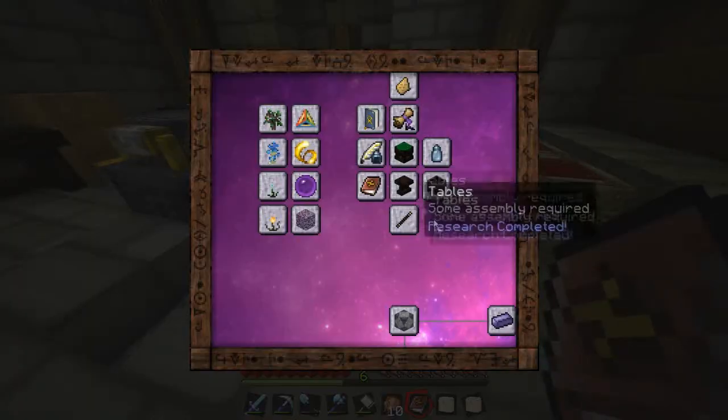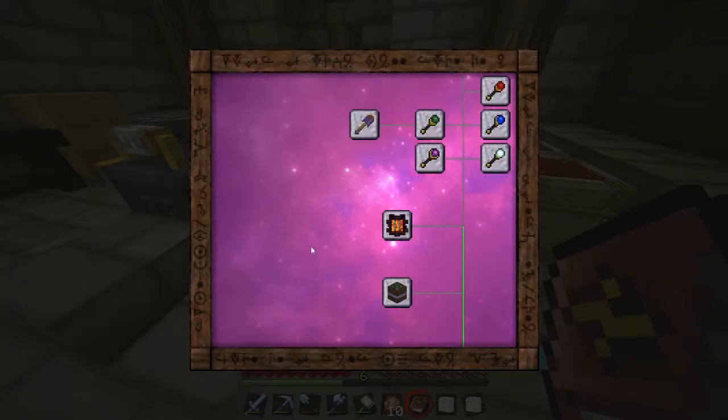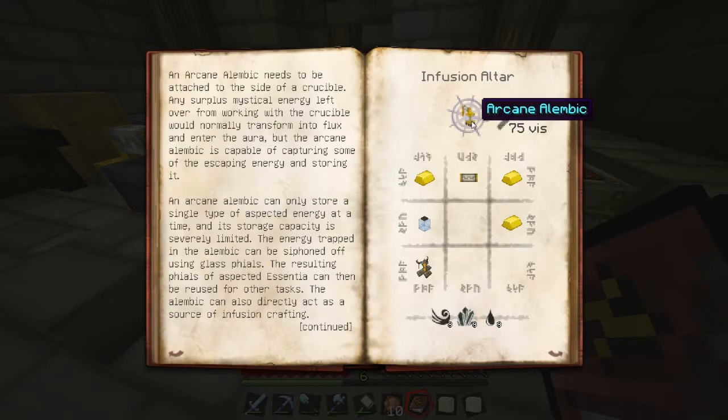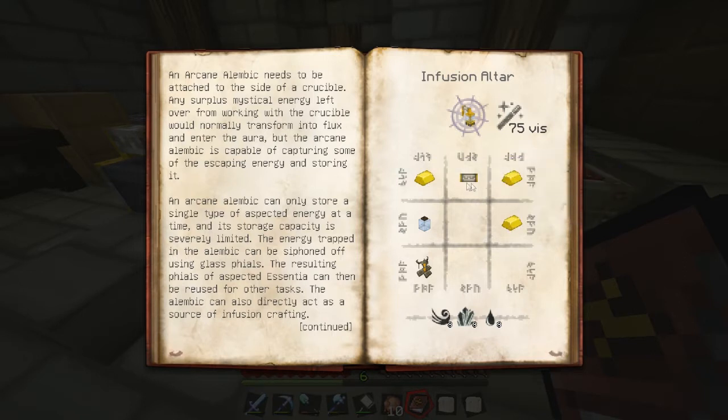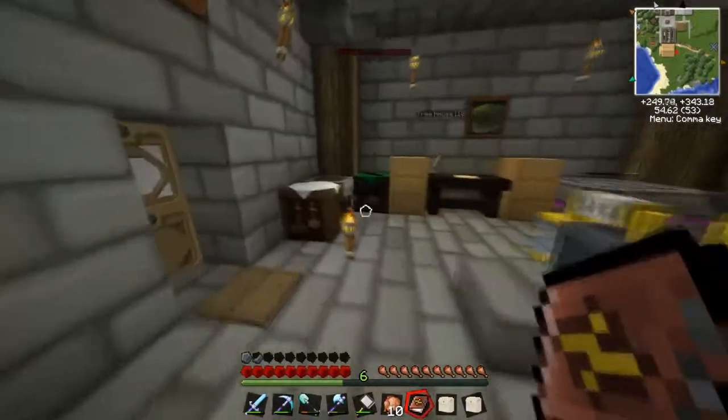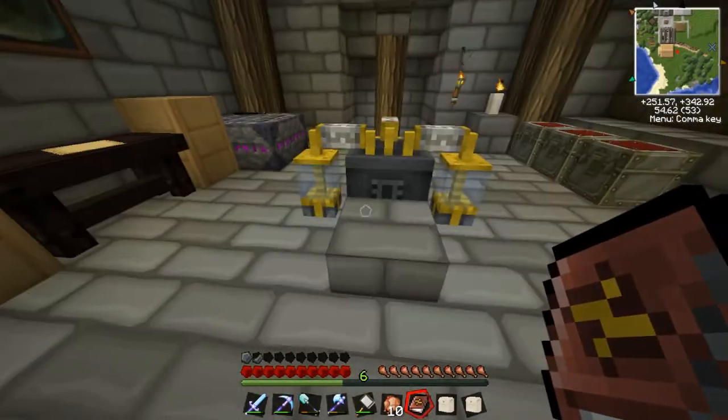I'll show you the recipe here. So these are called Arcane Alembic - I think that's how you say it. You're making a fusion altar and you need 75 vis. I'm about to make a new wand as well. To make these you just need three gold ingots - obviously I've made three so it would be nine gold ingots - three flux filters, or one if you're just making one. You make a flux filter with a silverwood log and a gold ingot on a fusion altar. You also need a brewing stand, which you all know how to make.